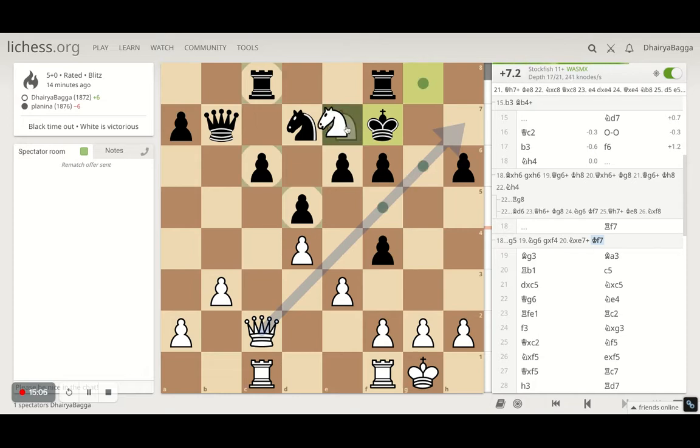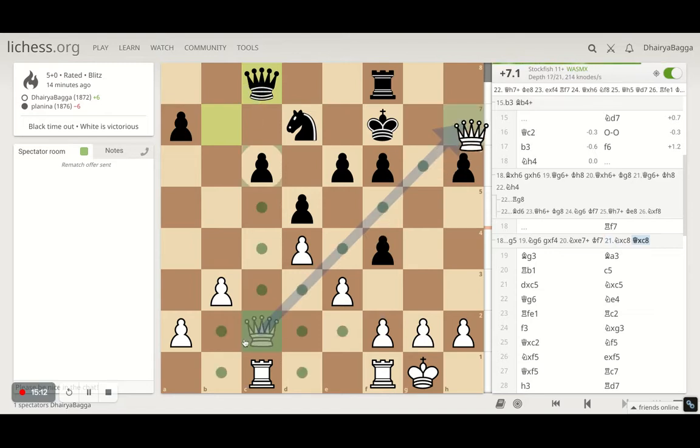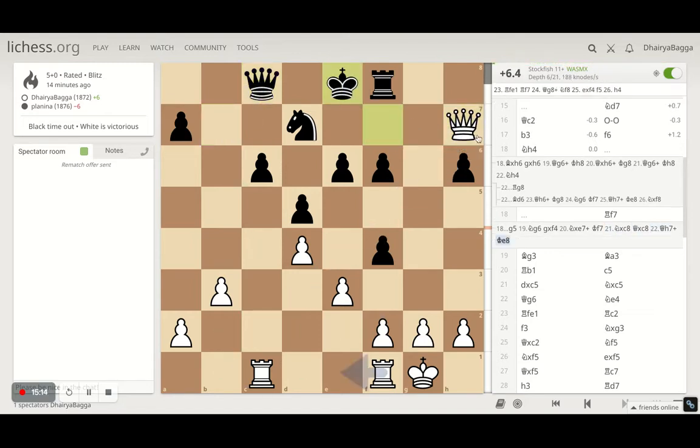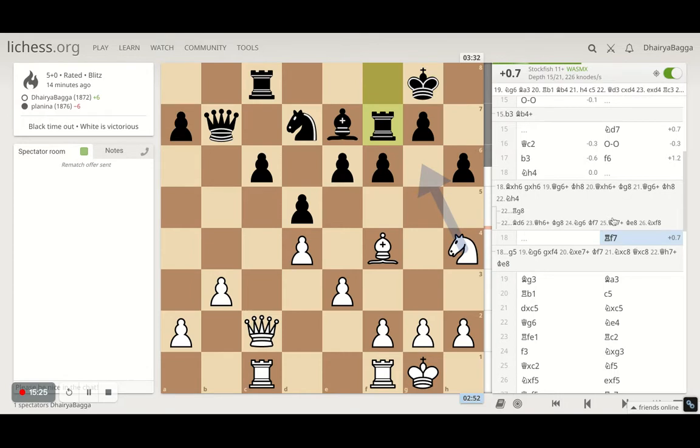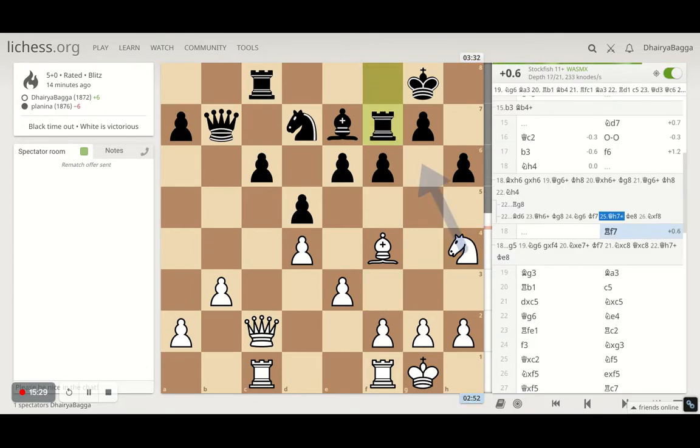After he saves, I can take the rook as well — one option. After he takes I can go on with the queen, give a check, and after he moves, lose another pawn maybe. I can take this, I can take this too — everything is feasible. So that was the idea behind playing knight to h4.